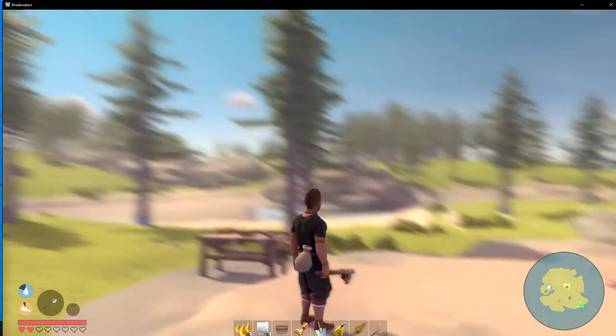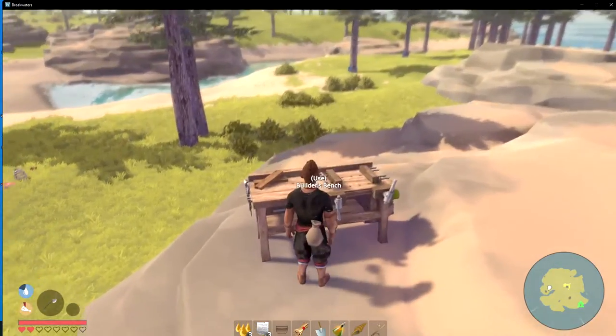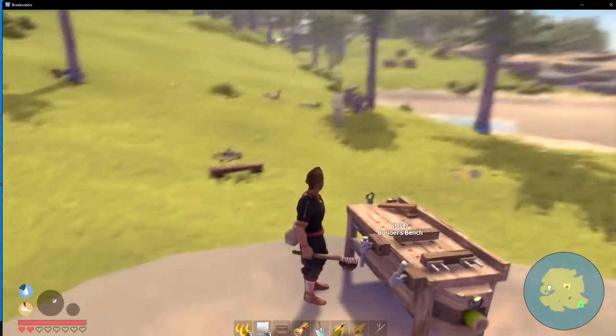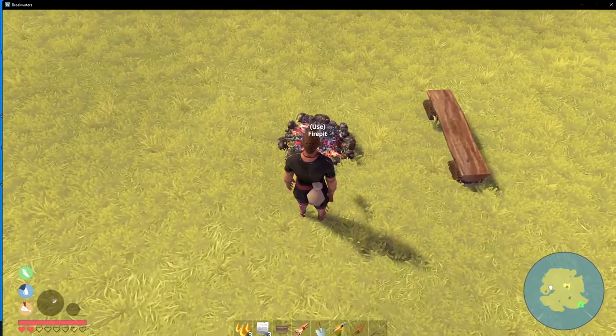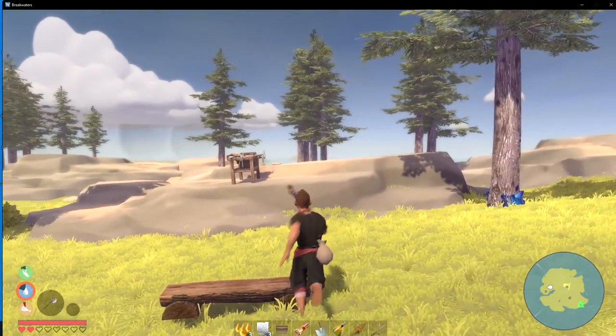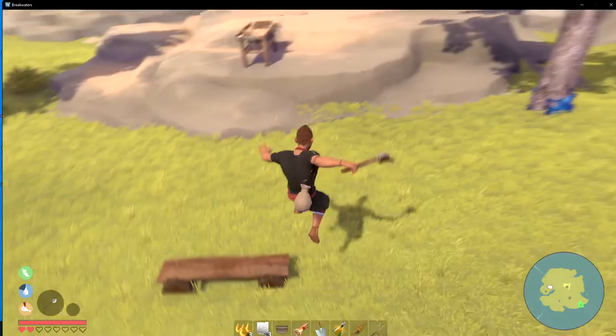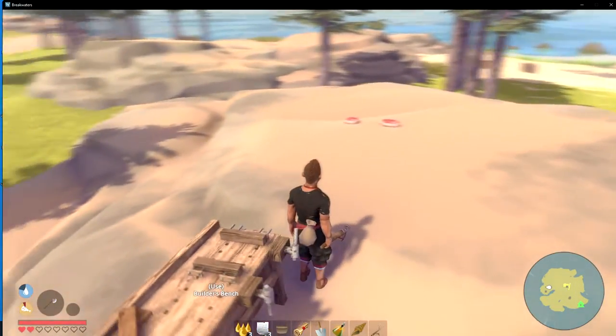And then we got the big turtle titan walking around out there somewhere - I don't see him now. Our first priority today: I got a bench built and I found this campfire here so I've been using it to cook food on. I think I'm going to build a base up here - maybe not so much a base but all the things I need.